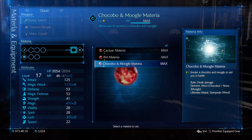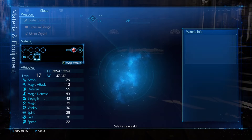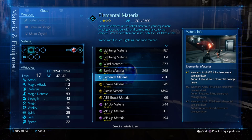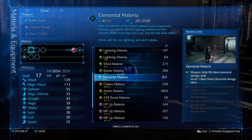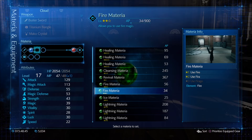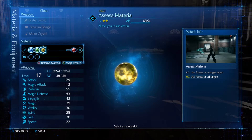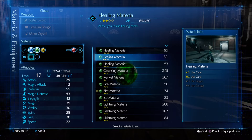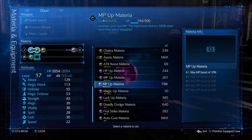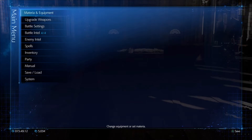We got a new piece of armor at the end of the last episode from the Air Buster fight — the Titanium Bangle, which offers a nice boost of 25 to both defense and Magic Defense. It outclasses the DLC related items. The only thing conceivably better right now would be the Corneo Armlet with two link slots, but it's three points behind in both defense and Magic Defense, so I'll put the Titanium Bangle on Cloud. For the upcoming challenge, I'm also putting the Mako Crystal on to reduce elemental damage. Now to arrange materia: I'll give Cloud the Ifrit materia for the boost to attack power and defense, elemental materia to level it up, a fire materia, assist materia, healing materia, and MP up.